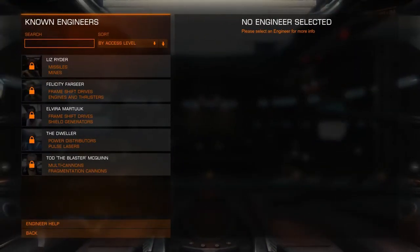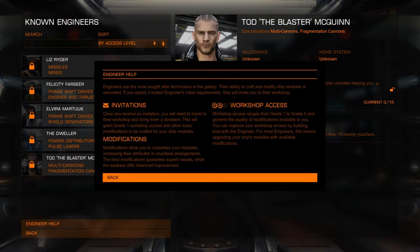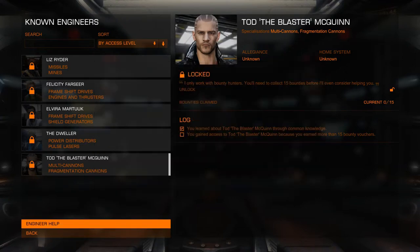This is your engineers — another thing I'll go over at another time. These are the first five engineers that you have knowledge of. You've got to do basic minor things to get them unlocked. Then there's the engineer help section — it gives you information on it and it's very good information worth reading. Once you go to any of these guys after you have them unlocked, you will no longer be able to be in the starter zones, because all of these engineers require planetary landings — so you need Horizons. Once you land at their home base on a planet, you'll no longer be allowed in the starting zone.